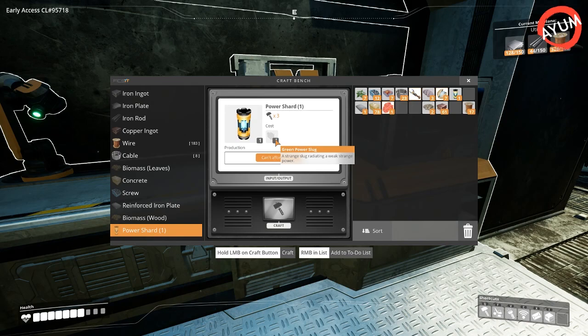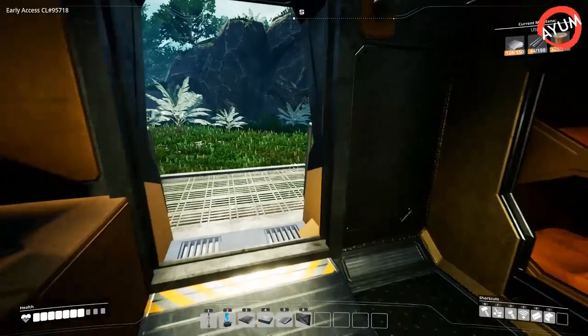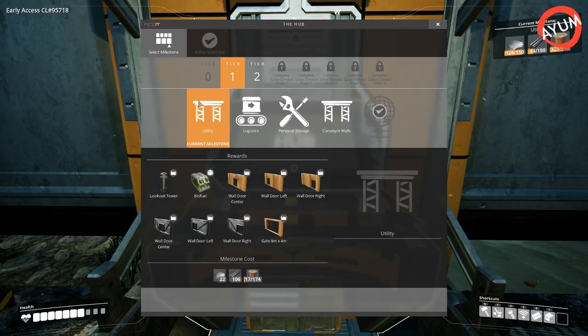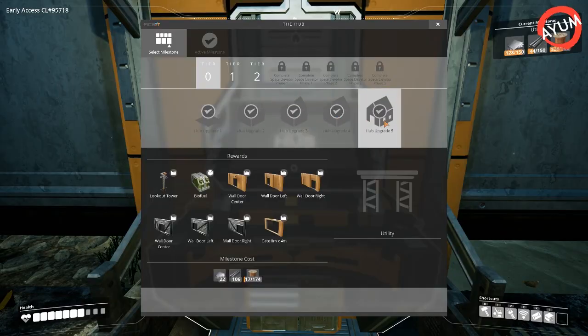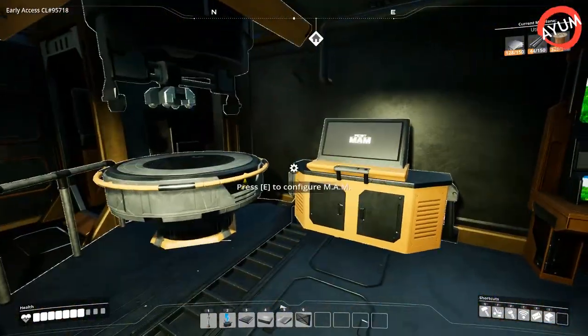As of right now I know of three different kinds of power slugs: there's green, yellow, and purple. Each power slug gives you a different amount of power shards once you research them. To research them, once you finish tier zero — all five hub upgrades — you will get what is called the MAM.